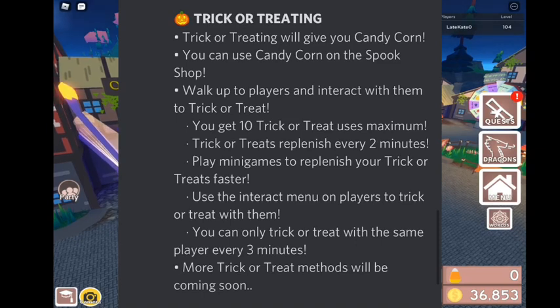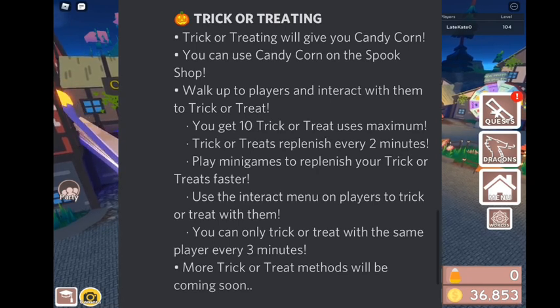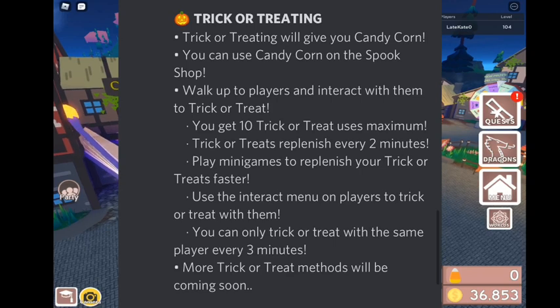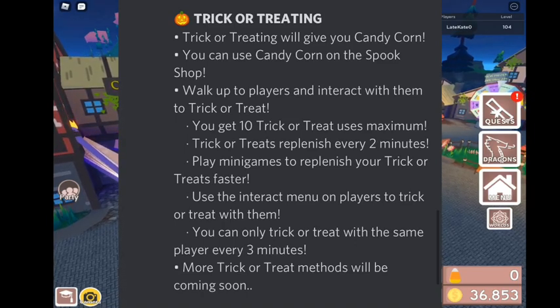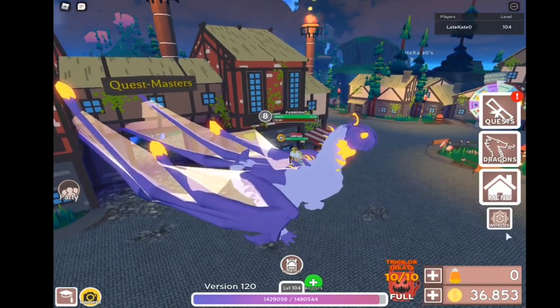First we have trick or treating. Trick or treating will give you candy coins, which you can use on the spook shop. Walk up to players and interact with them to trick or treat. You get 10 trick or treat uses maximum, and they replenish every two minutes. Play mini games to replenish your trick or treats faster. You can only trick or treat with the same player every three minutes. More trick or treat methods will be coming soon.